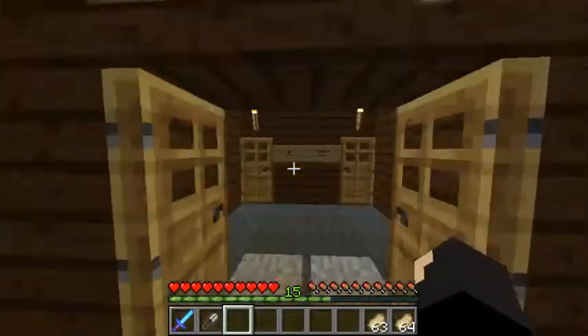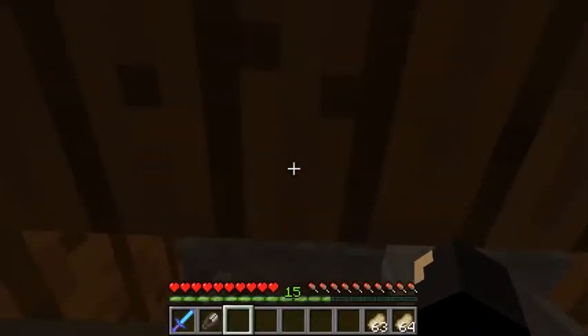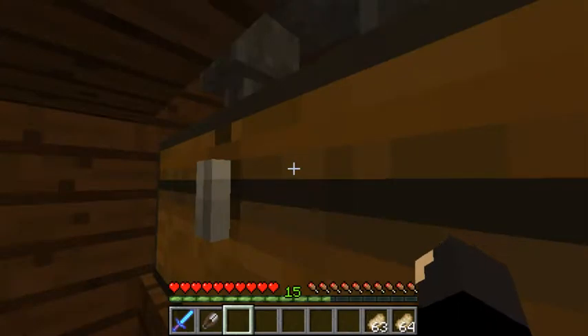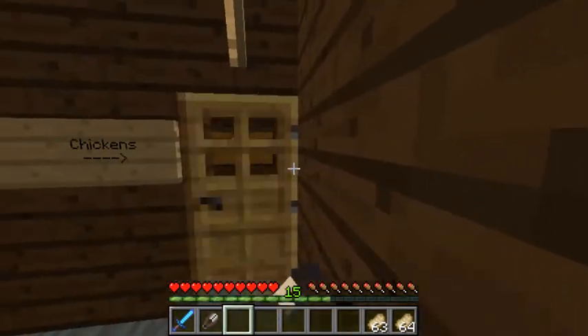Over here I have pigs and chickens — pretty self-explanatory. Here's some eggs that some chickens up there laid, and then went through the hopper and then went into here. So that's the chickens.